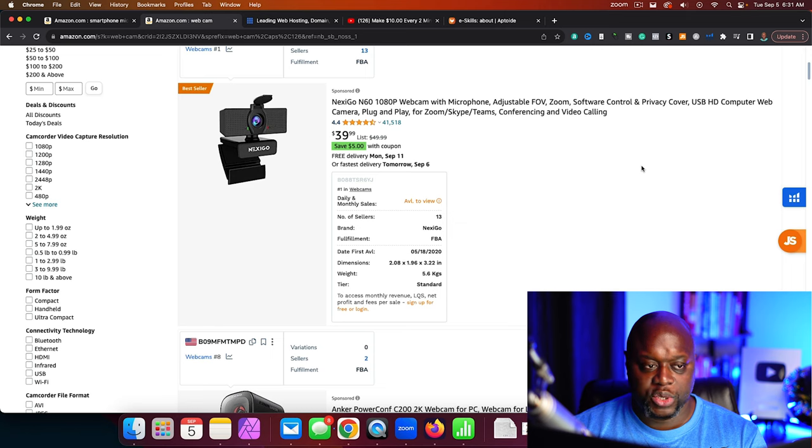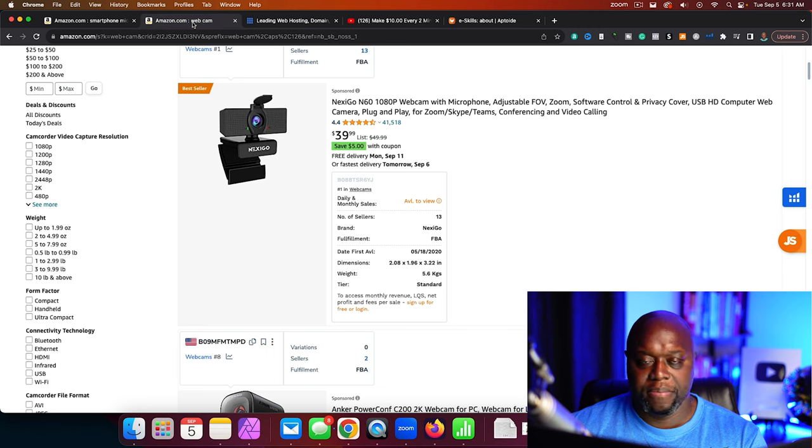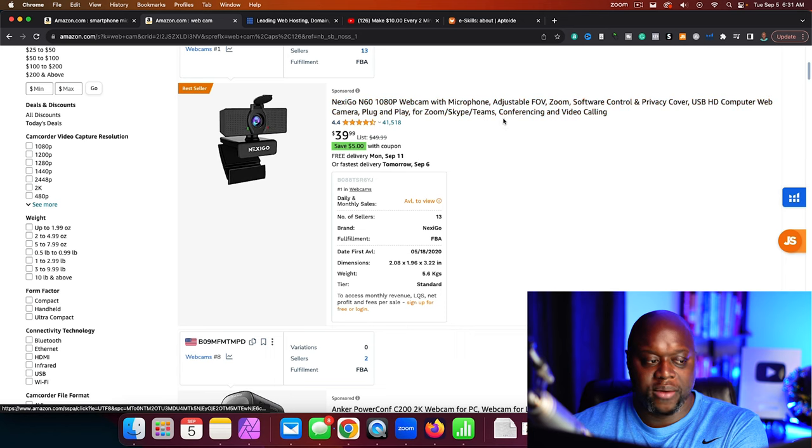If you have $50 to spend, you don't want to spend money trying to make it back by playing games. Invest in your business. The best way to invest in your business is by getting something you can use again and again. If you use this webcam 39 times, it basically pays for itself. Find a piece of equipment that's going to help you create content — whether it's a microphone or webcam — and that content can pay you. That's a much better opportunity.